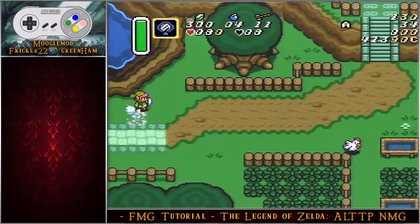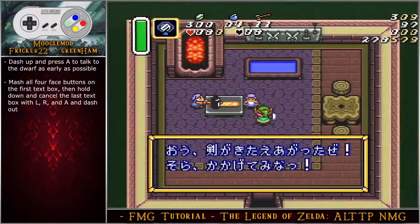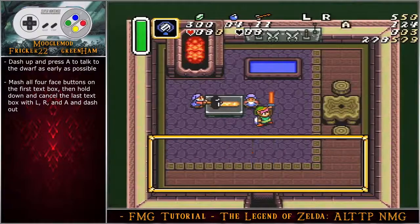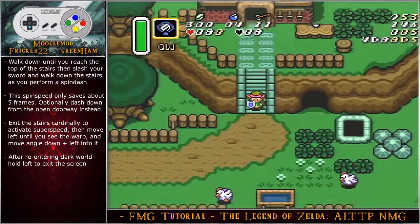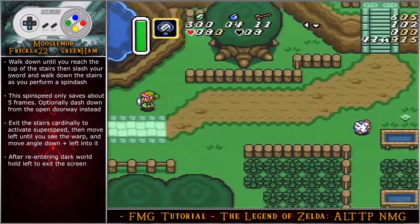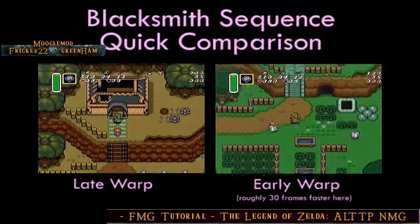Hold down and cancel the last text box with L and R to dash out. Start your dash immediately down the stairs, cancel with a left input when below the fence at the top, and dash left to exit the screen. Hold right to re-enter the previous screen, dash immediately to the right, and cancel with an up input when aligned with the middle of the stairs. Use the same pumping movement as before, dash up, and press A to talk to the dwarf as early as possible.